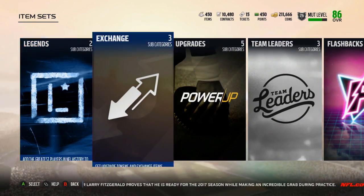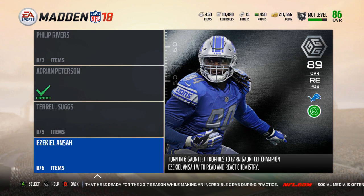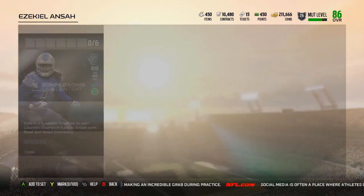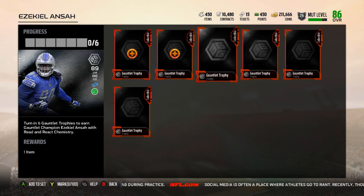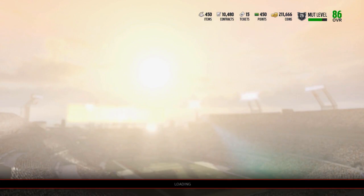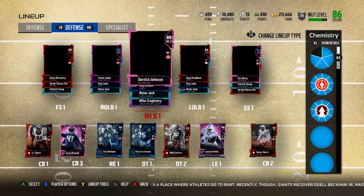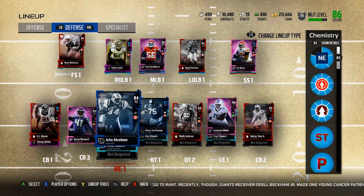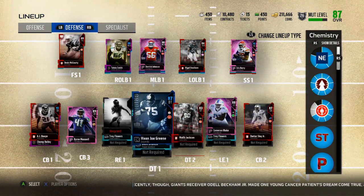Let me see if they added any new Gauntlet players — yeah, so they did. Ziggy Ansah is the new one. He's six Gauntlet Trophies. Now, consequently for me, I just used four Gauntlet Trophies on AP. But I will actually get enough to get Ziggy Ansah and he'll get added to the team. The only issue is he's not my chemistry, so we're going to be slacking a little bit on chemistry. Ziggy is a right end, so he will replace John Abraham. If I remove John Abraham, there goes the chemistry dropping down.